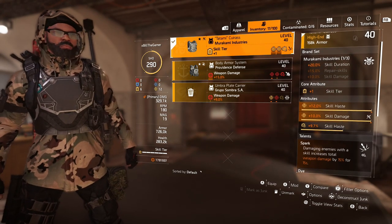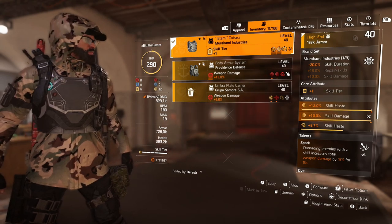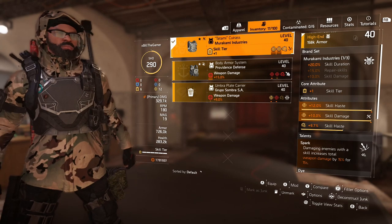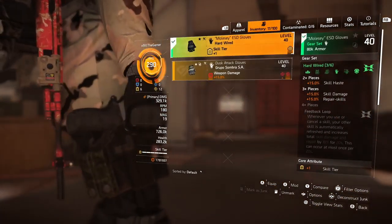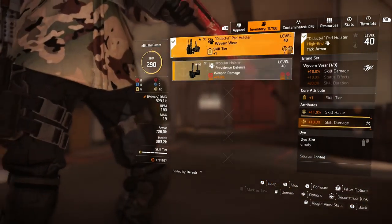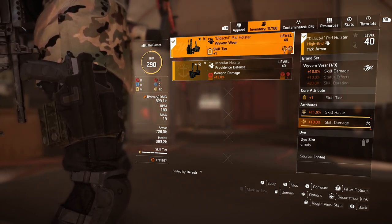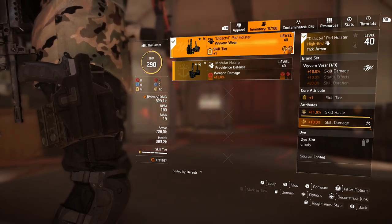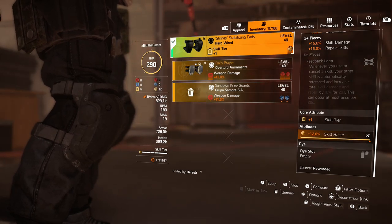The talent on the chest is Spark — damaging enemies with a skill increases total weapon damage by 15% for 15 seconds. So if I do need to fire my gun, I just deal a little bit of damage with a skill and that's going to help out. On the gloves, they are the second piece of Hardwired that comes with the skill damage. Moving down to the holster, we have the near-perfect Wyvernware piece — you get the skill damage on the brand set, 11.9% skill haste, and 10% skill damage. And then the knees to finish it off have the 12% skill haste.